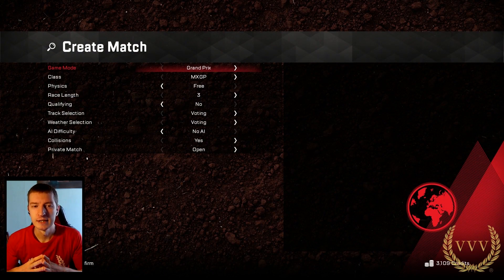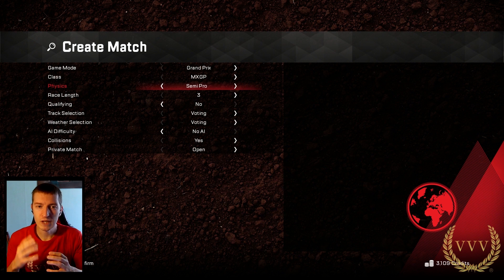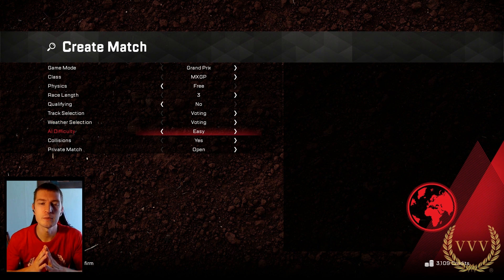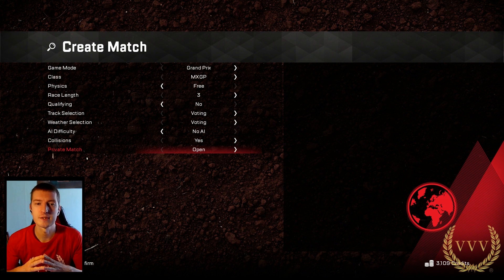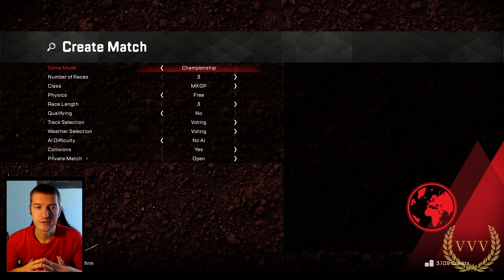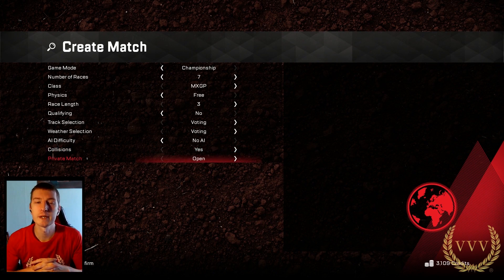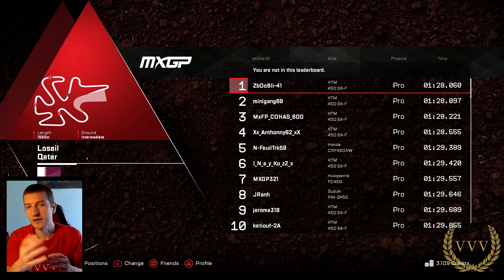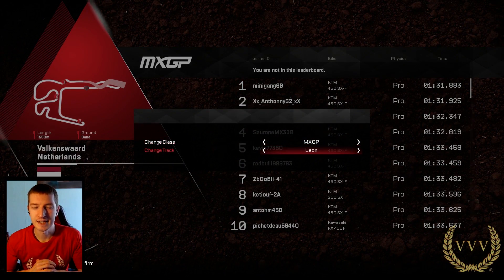Jumping into multiplayer to look at the various options: when creating a match you can select the track, choose whether people vote or it's random, set the AI difficulty — you can have AI opponents online which is great — and choose grand prix or championship mode online. People can vote on tracks, and there are options for qualifying and weather. It'll be interesting to see how populated the lobbies actually are, as Milestone games can be difficult to get into quickly. Every different track has its own leaderboard, and already plenty of players are populating them.